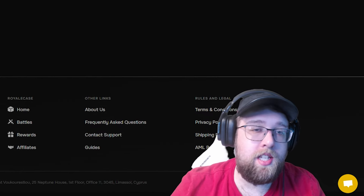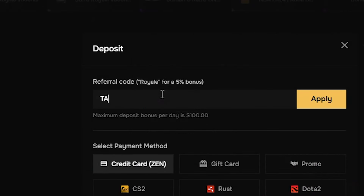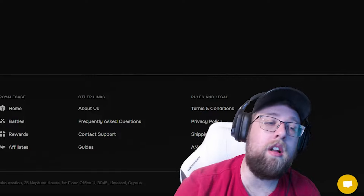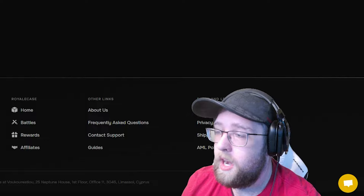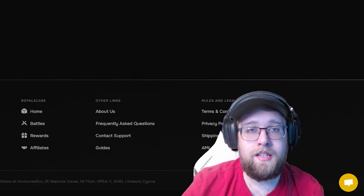I'm glad they've been adding new cases to Royale. If you guys want to play on the site, click the top button, type in the code TACT, click apply. You will get a 5% bonus on all of your deposits and you'll be entered in my deposit competition for the month of January. I hope you all enjoyed the video. I'll see you guys in the next one. Peace out.